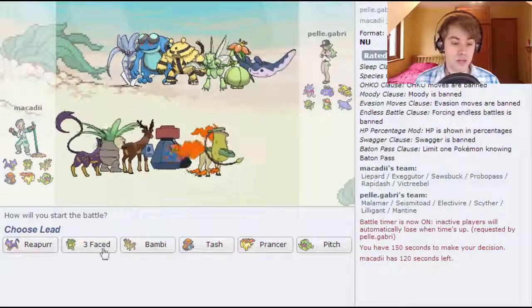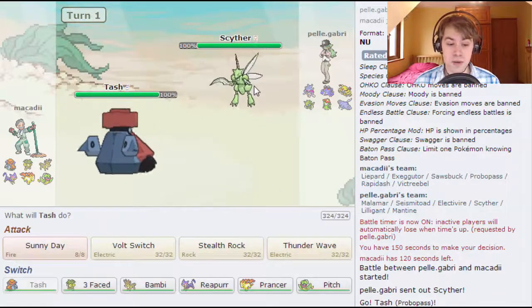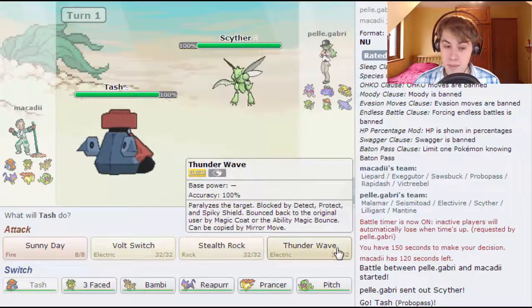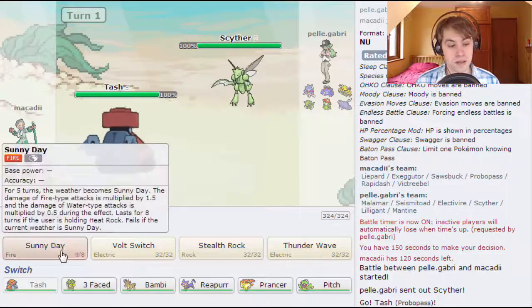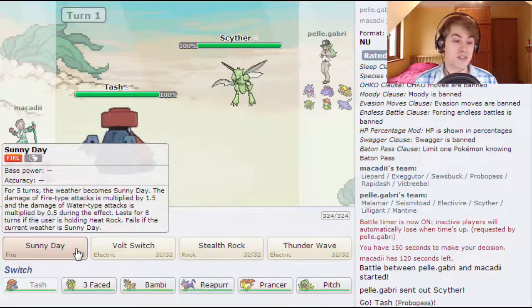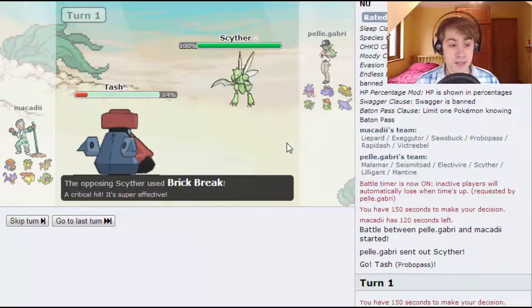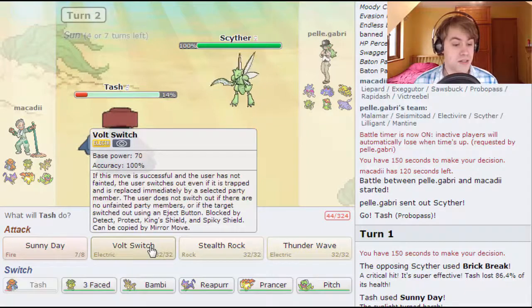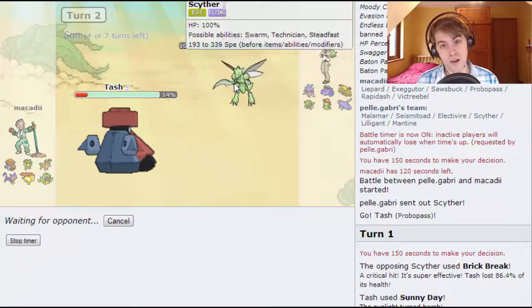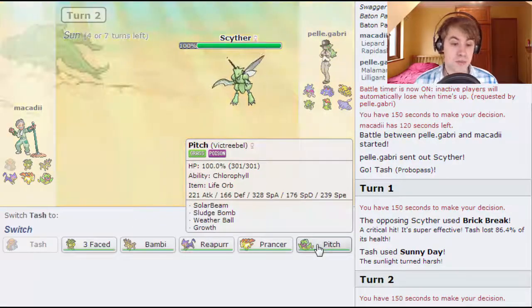As always I am going to lead with Tash as he leads with the Cypher. It is quite tempting to go for the T-wave, but then I have the issue that he might go out into the Seismitoad. I predict the U-turn — he could brick break here but he might be fearing me going for the Power Gem — so I'm just going to go for Sunny Day. He goes straight for Brick Break and that's a crit, so actually I took that quite well, being four times weak to Brick Break. I'm going to go for the Volt Switch here — he obviously is going to be able to take me out this turn — and he does go for Brick Break and takes me out.